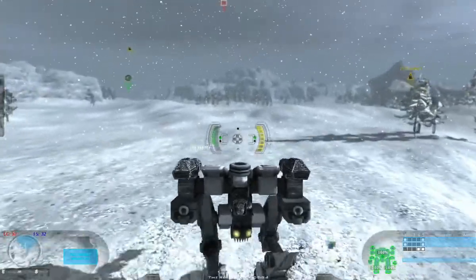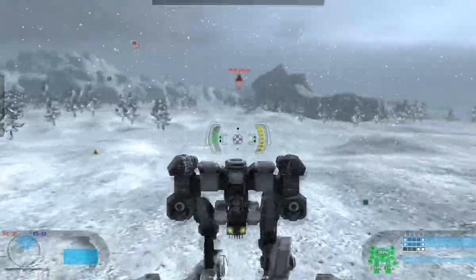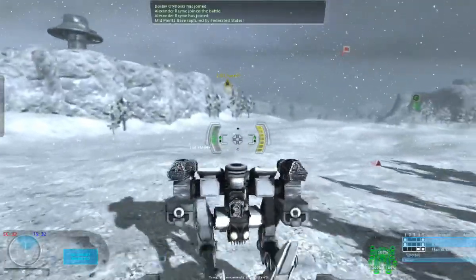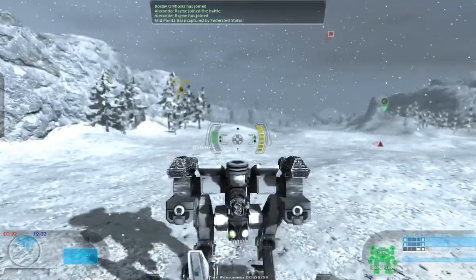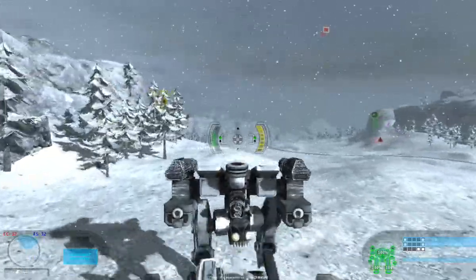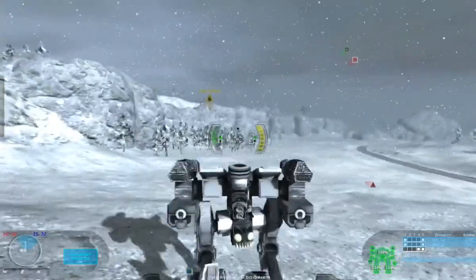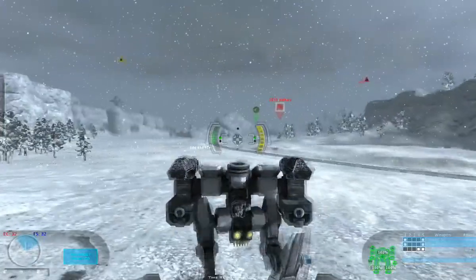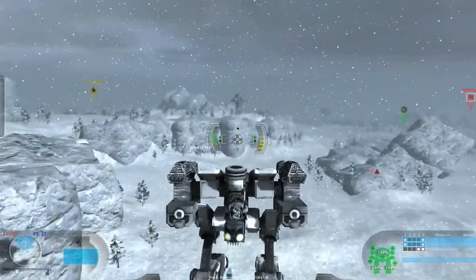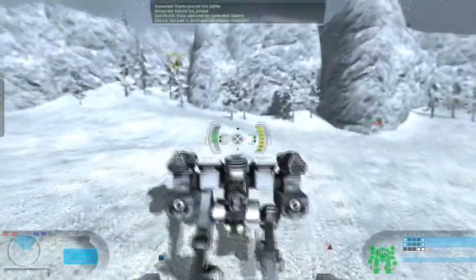I only just briefly played a couple of games to get the feel of the controls, but a lot of this is new to me. You have these little icons that you head towards — the green icons are friendlies, the yellow is neutral, so that's like a base you can try to capture, and the red icons are enemies. I also have a jump jet, but I've got to be careful I don't land too hard or I can take damage.